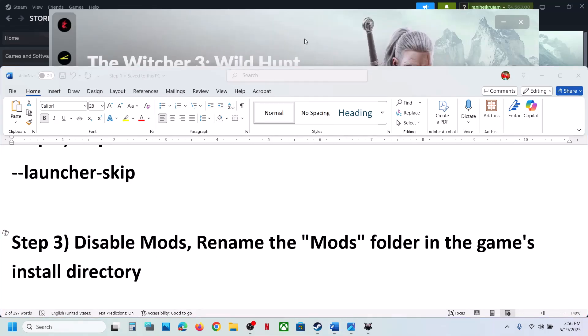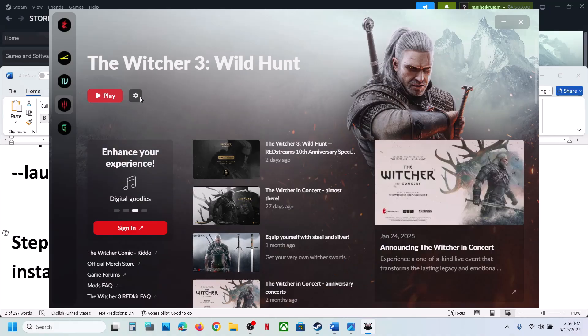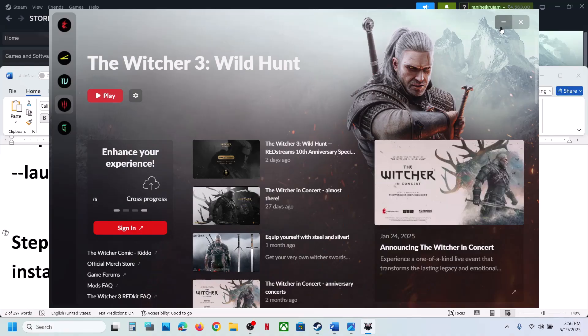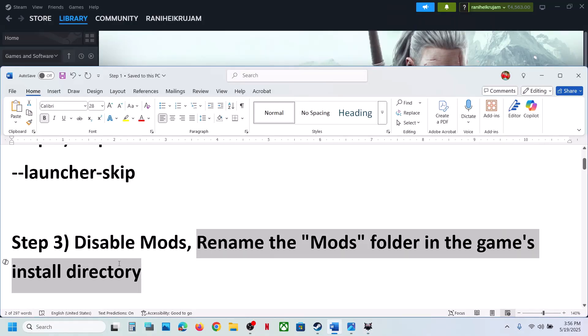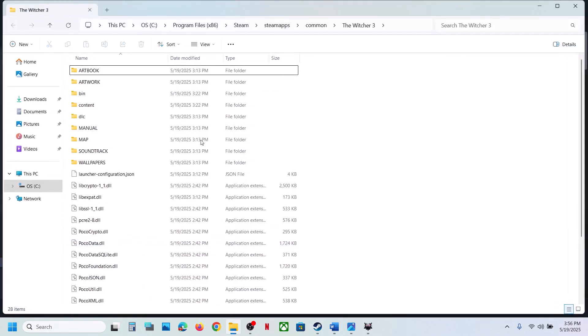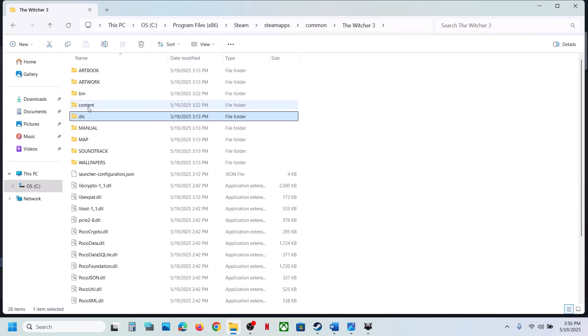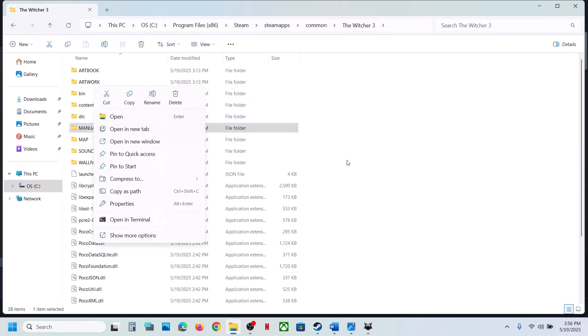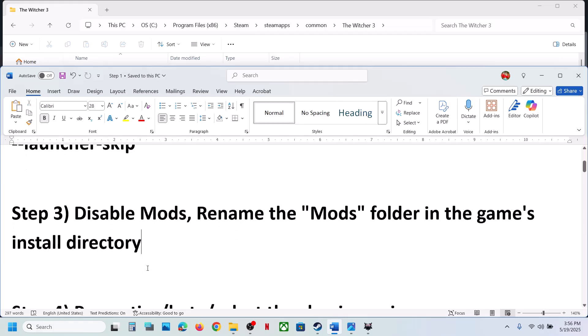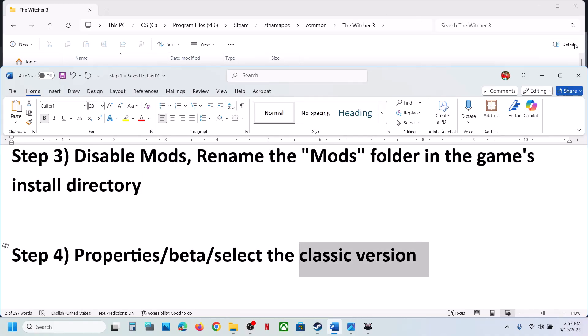To disable mods, launch the launcher, click on the game icon, click on the gear icon, and you can see the enable mods option — just disable it. Also, you can rename the mods folder in the game's installation directory. Right-click on the game, select Manage, click on Browse Local Files. If you have a mods folder, right-click and rename it, then launch the game without mods and check.